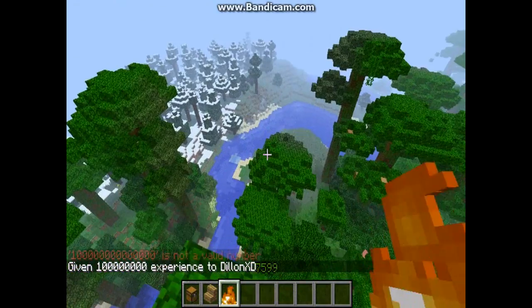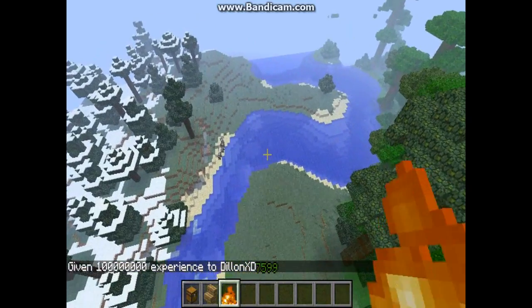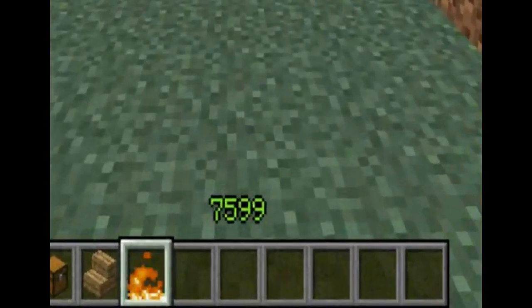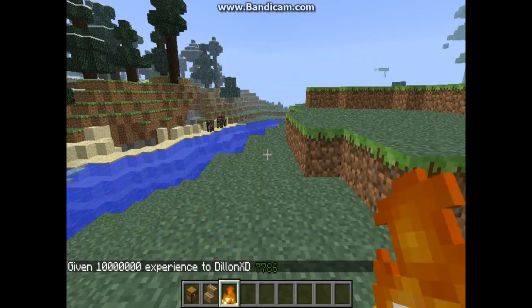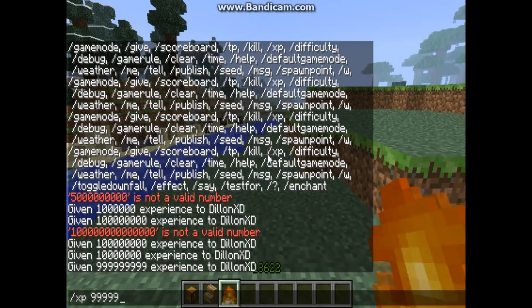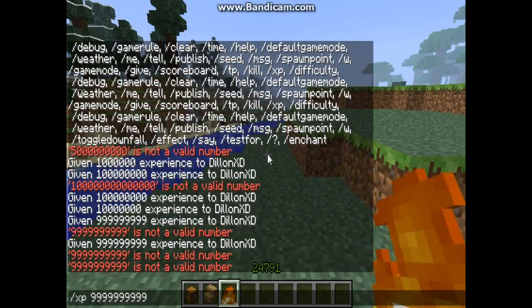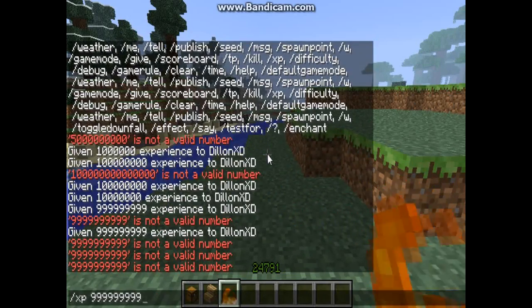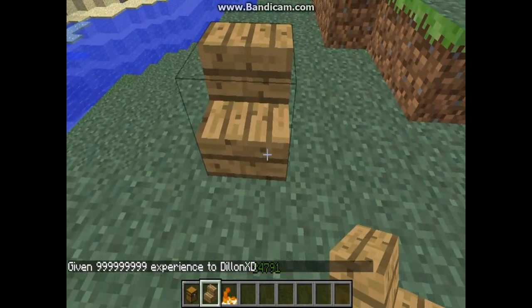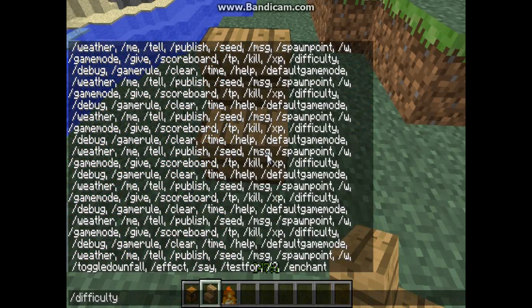That's actually a really good way to cheat your way up levels, but I don't use cheats in my main world. As you can see my level is 7,999. After running the command, you can just press the command key, then press Up to re-enter the last command and it does it automatically.